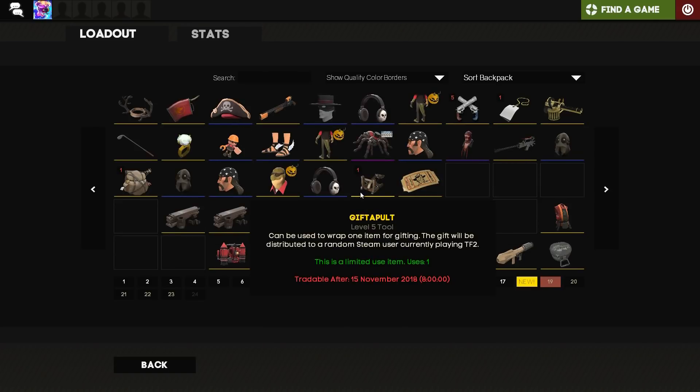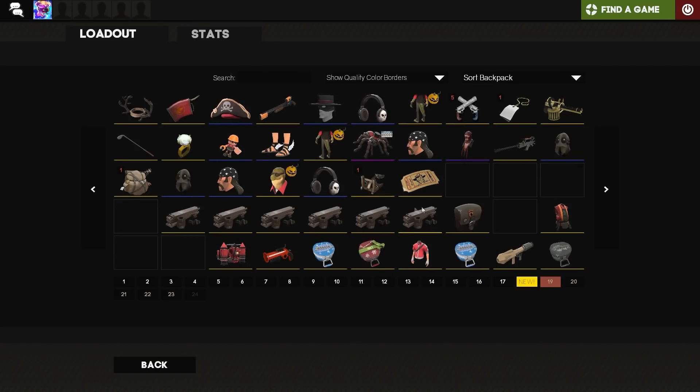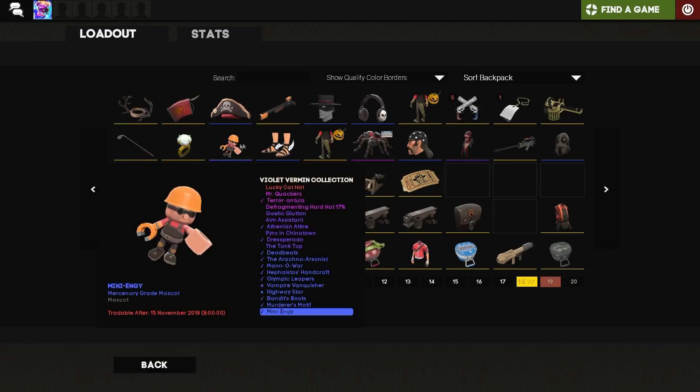Four of those items I already have duplicates of. The only ones I didn't have were the Tarantula, the Dress Parado, and one other — and the Dough in the Shell as well.